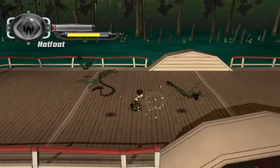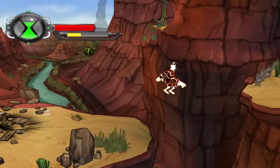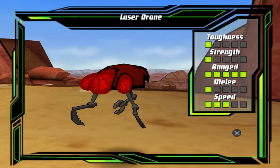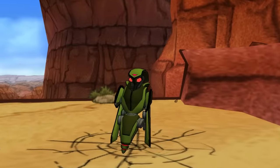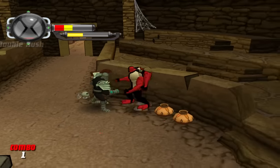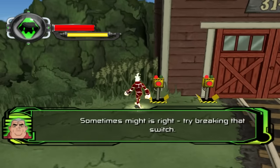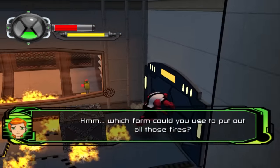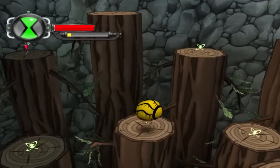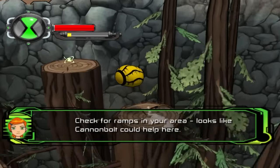In combat, getting your health down to zero doesn't kill you, but instead turns you back into Ben, which arguably is much worse. And from there, if his health bar goes down, you're then greeted with the game's extremely abrupt death screens. Each new enemy encounter prompts Grandpa Max to give you a quick heads up about them, though he does sound a bit too excited about some of them. He and Gwen also pop in every now and then to give you probably the most condescending hints I've ever heard from a video game — things like 'Which form could he use to put out all those fires?' Sometimes they're a bit delayed as well, which is always funny.